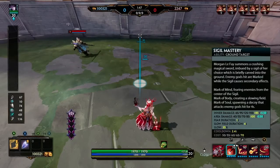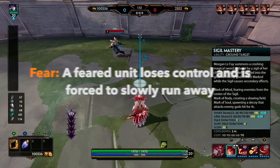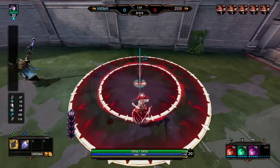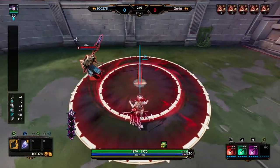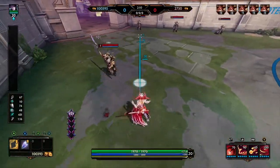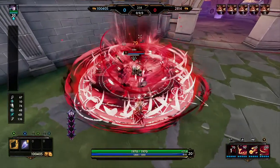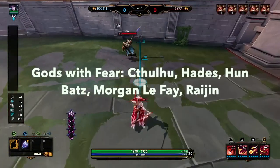The next CC on the list is called Fear. A feared unit loses control and is going to be forced to slowly run away from the source of the fear — that's not necessarily always from you. So you'll see in this example the middle of that circle is the source of fear, so wherever that lands the Odin is pushed away from it. But if I drop this fear in a different spot I can actually use it to put Odin back towards me. So fear is a pretty unique ability — you can use it to either peel yourself or put your enemies in a bad position. Here are the list of gods with fear.